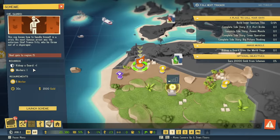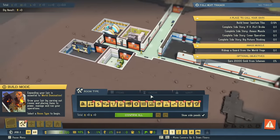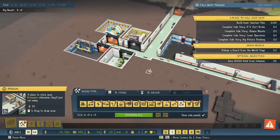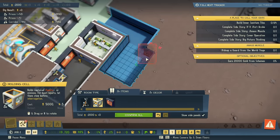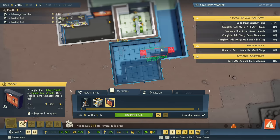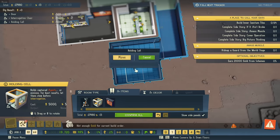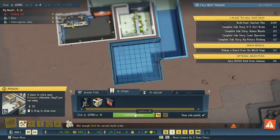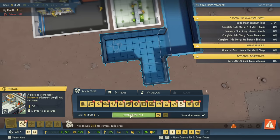I can launch a scheme here that costs 2,000 gold but I will kidnap a guard. I almost feel bad for them — except they're going to come here and be our friend. But before I do that, I need an actual prison set up with holding cells and an interrogation chair. Not enough gold — we'll just do a smaller version for now.